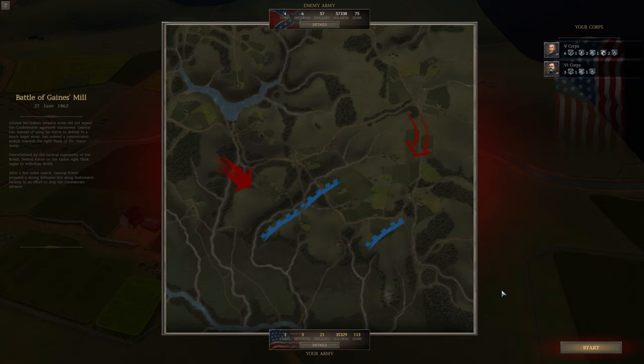We will be playing as General McClellan's invasion army, and we did not expect the Confederate's aggressive maneuvers. General Lee, instead of using his forces to defend against a much larger army, has ordered a concentrated assault towards the right flank of the Union army. Overwhelmed by the tactical superiority of the rebels, federal forces on the Union right flank began to withdraw south. After a few miles' march, General Porter prepared a strong defensive line along Boatwain's Swamp in an effort to stop the Confederate advance.